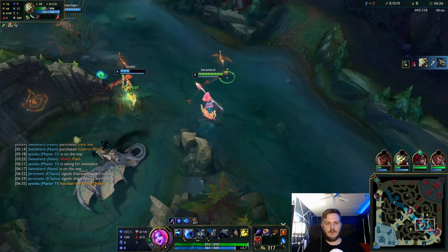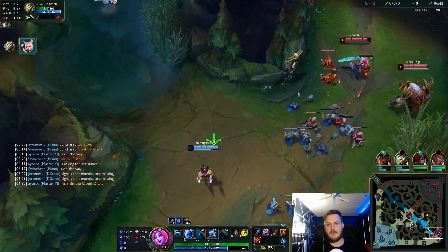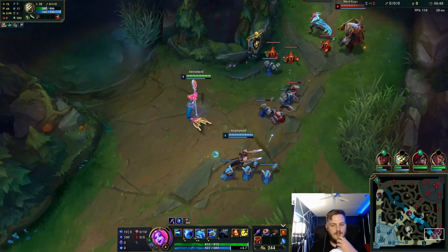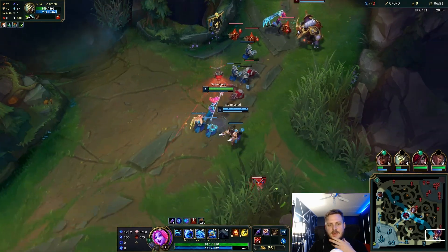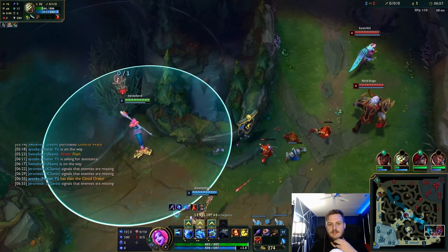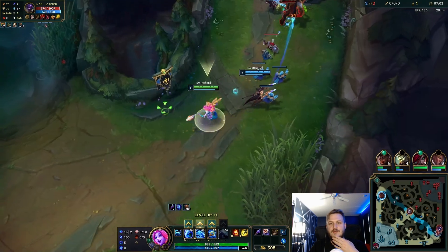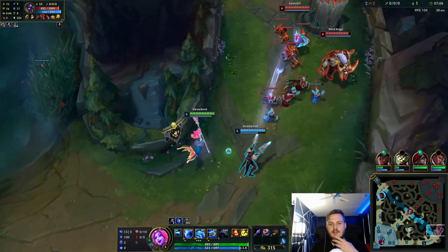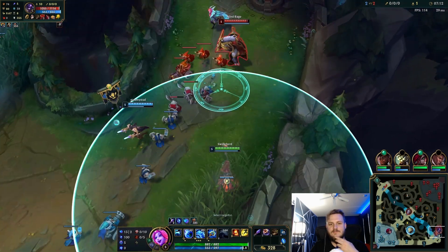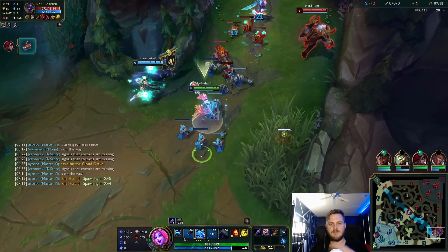I should say, this game was a couple weeks ago — this was patch 13, I think 13.1. I don't believe Nami and Lucian, I believe Riot gave this combo a little bit of a nerf. And I'll be honest, I don't even think the nerf matters. I think Nami is just consistently strong and will always be strong. Her kit is just — it's a lot like Thresh's kit — the utility is just so good. So I'm trying to line up a bubble here, seeing if they walk into it. Didn't happen this time. No big deal.